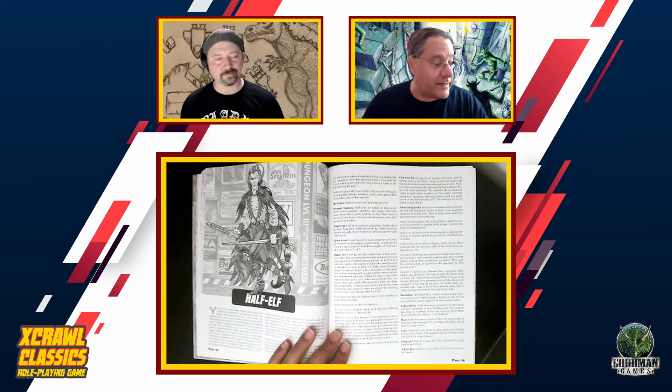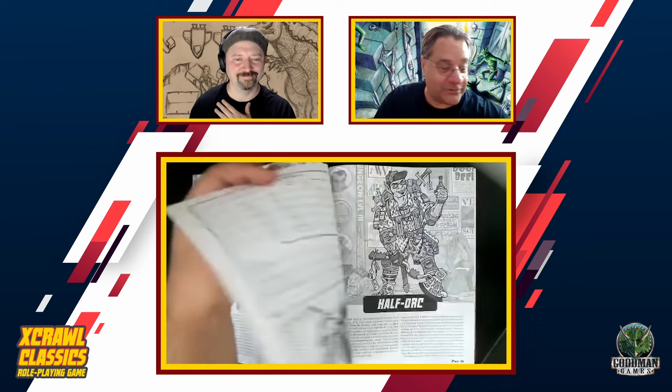Half-Elves. The Half-Elf is a generalist rather than a specialist — they have a little bit of spellcasting ability, they're decent fighters, they're decently stealthy and can get a backstab. Being rejected by both of their heritages, they're very good at manipulating social situations. They get a charisma die that lets them add to skill checks when negotiating, making friends, or intimidating people. They are the face of the group — you want your team to have a good Half-Elf.